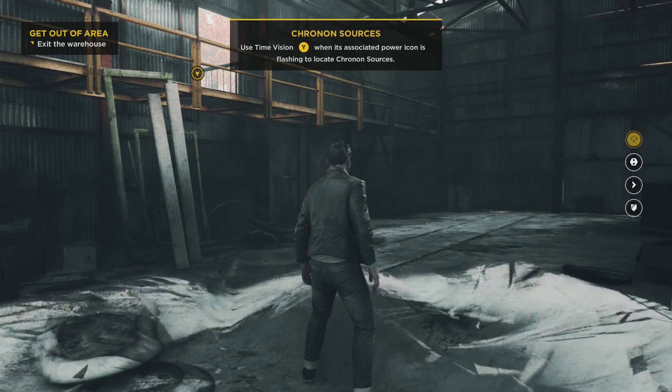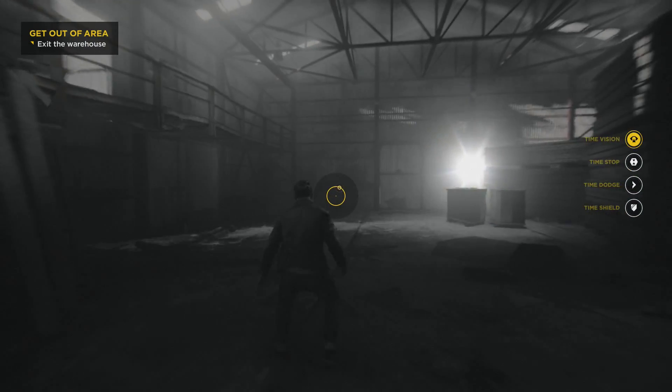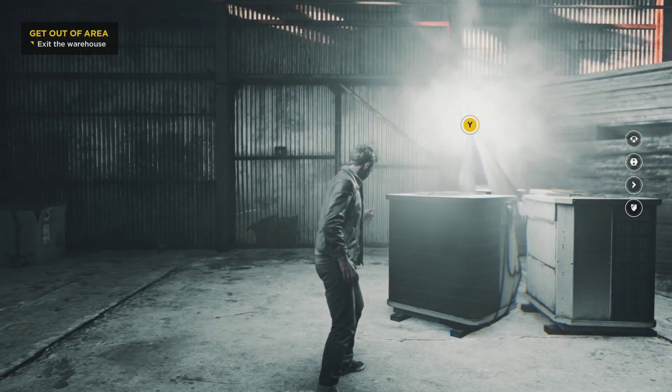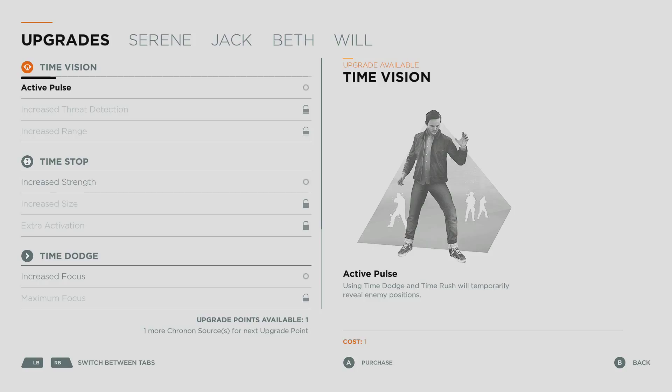Welcome back to Backlog Games. Today we're continuing with our playthrough of Quantum Break here in Act 2, where we left off last time. Collecting chronon sources allows Jack to upgrade his powers — press that to view the upgrade menu. Time Vision Active: using time dodge and time rush will temporarily reveal enemy positions. I think I already have that.